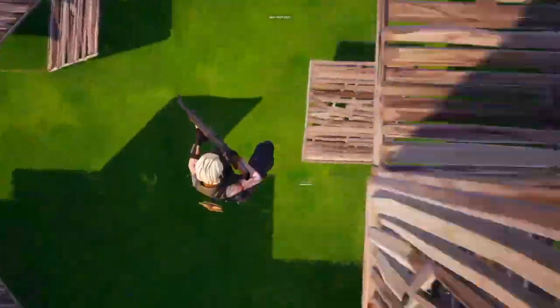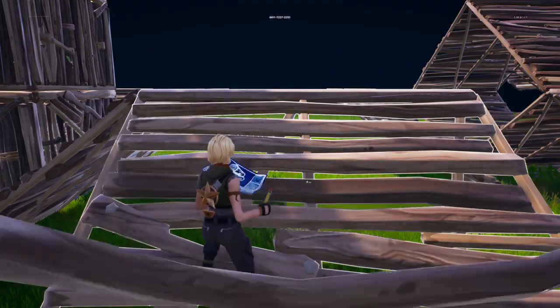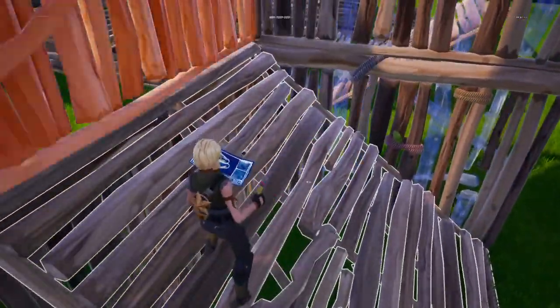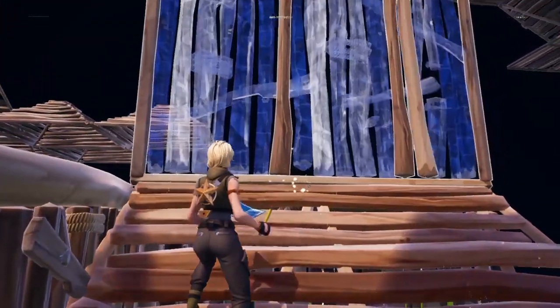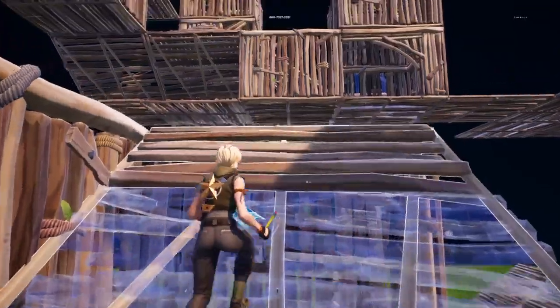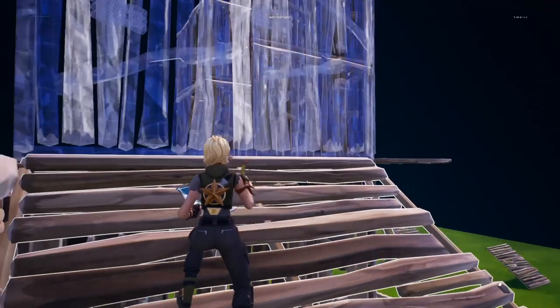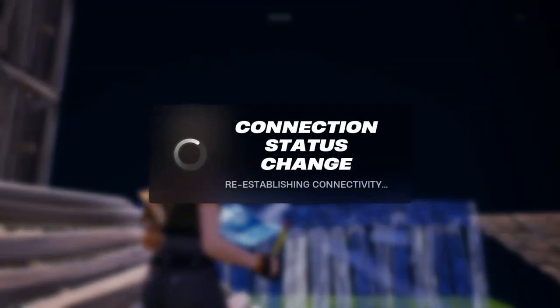Let's figure out how to build 90s faster — let's do a whole segment on 90s. Going super slowly: 90s is placing walls around you in a specific formation. You're going to jump, put a floor down, and a stair. Hold the wall button the entire time — walls, jump up, floor, stair. Why is the game lagging?